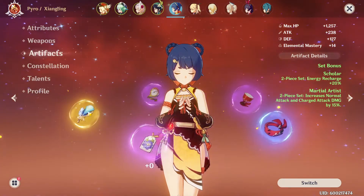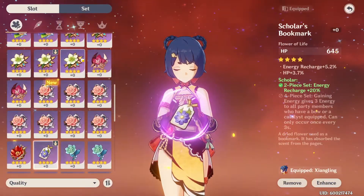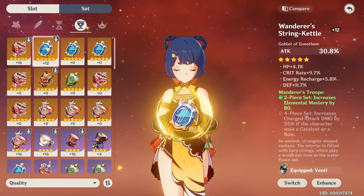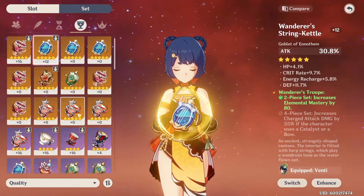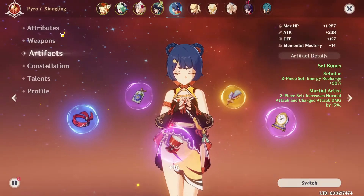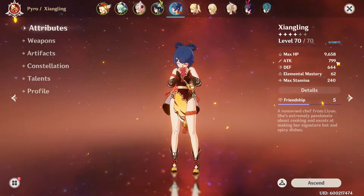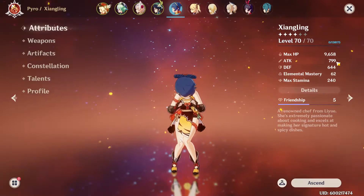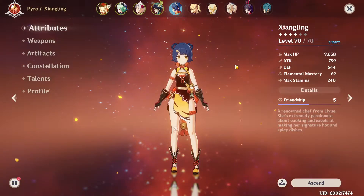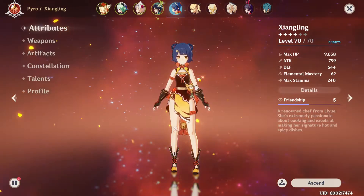If I give her both the feather and the string kettle — this one's not maxed but it's still better than whatever she currently has, which is somewhere in the purple gear at plus zero — we could see her attack numbers go from around 800 to something more like 1200 or 1300. She'd be much more effective specifically in the spiral abyss, and we could actually test her out and get a better idea of how much damage she can really do.